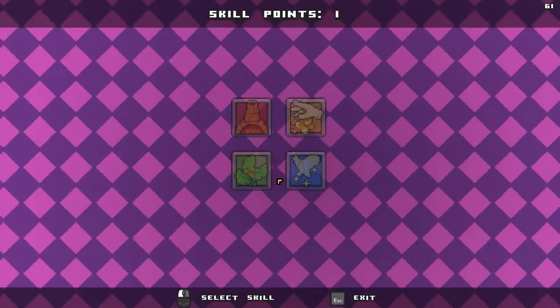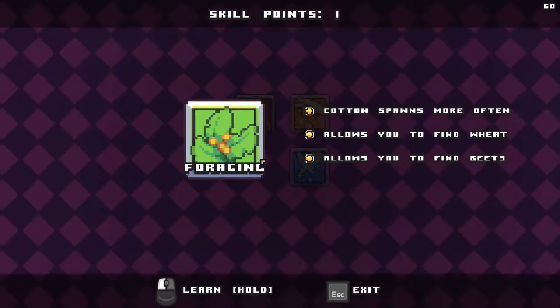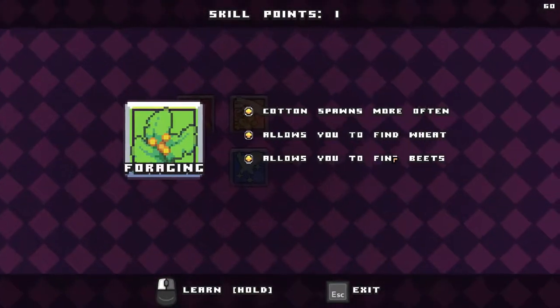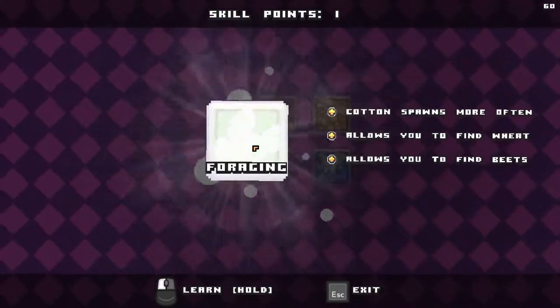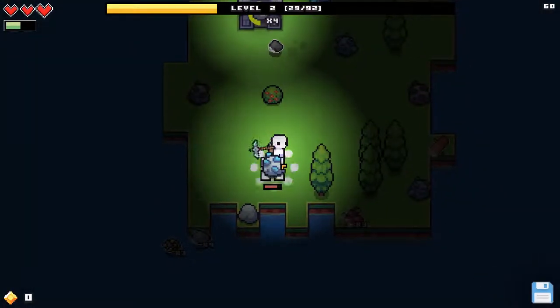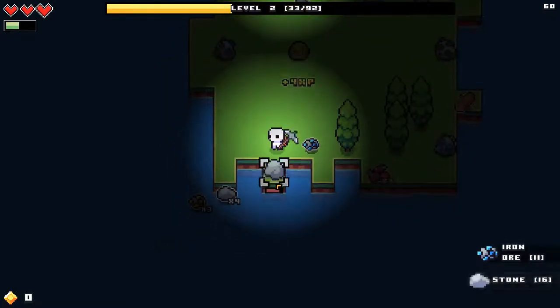We are going to unlock a skill because we need one. The first thing I'm going to do is unlock foraging, because then I can grow cotton and wheat, and find beets. I'm not quite sure what beets are, but we can unlock it by just clicking on it and then unlock new skills along the way — but we need levels for that.